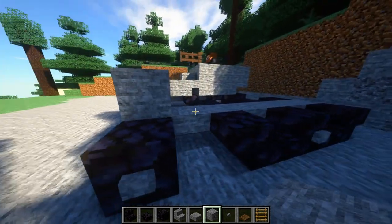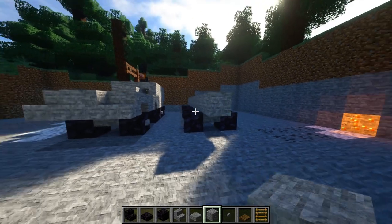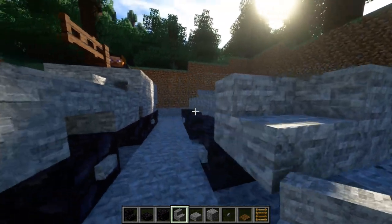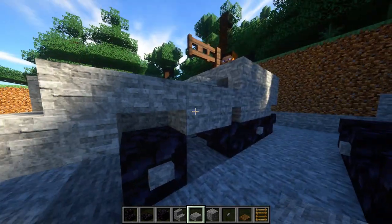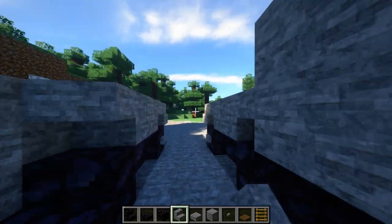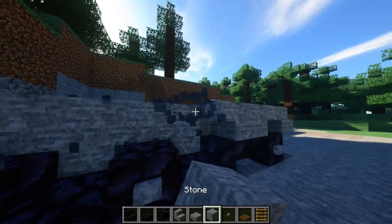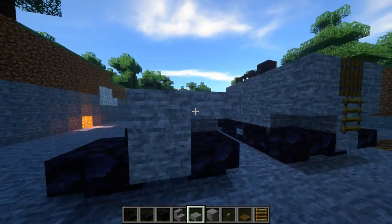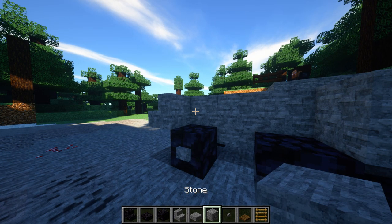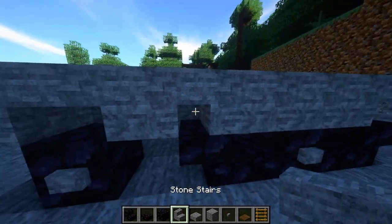Take the stone block and do the same right here — you're going to have something like that. Then put stairs on these two parts. So: slab right there, block right there, and then take a stone stair — you can do either that or that — and then a slab at the end. Exact same on the other side, slab at the back through right here. Then stairs on both sides, this is what we're going to end up with.